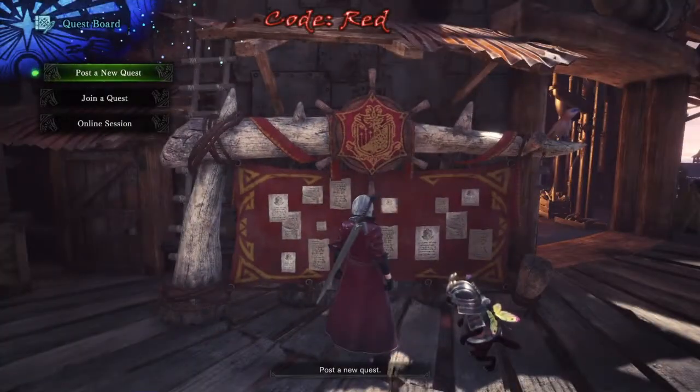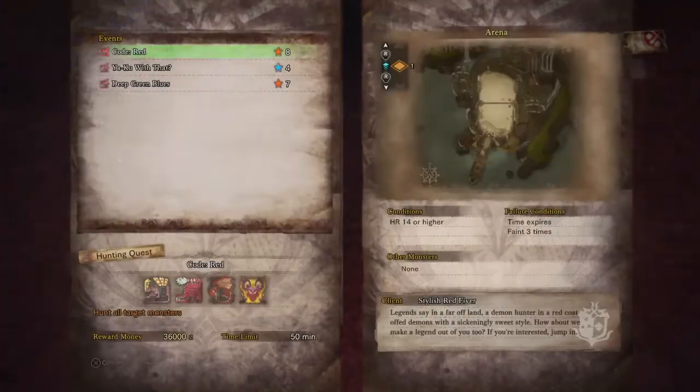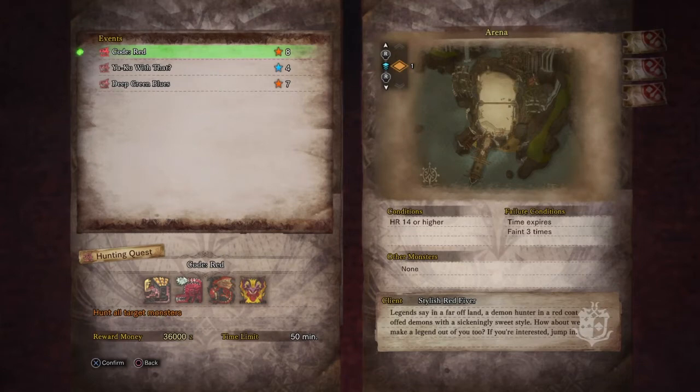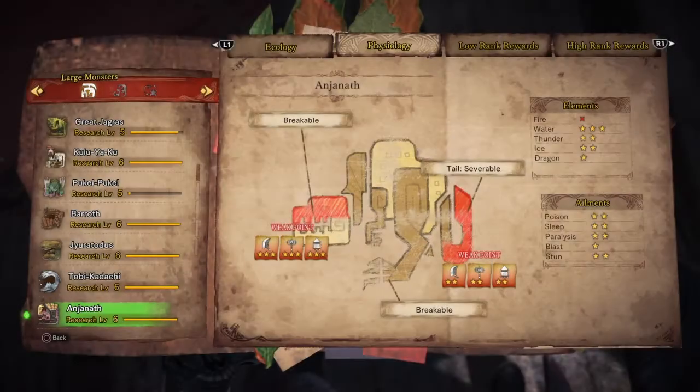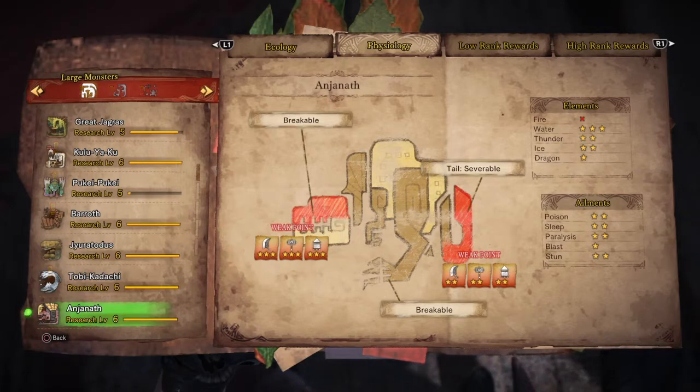So what you want to do first is check out the event. Here you can see there are 3 monsters that have a fire attack, so you definitely want some fire resistances. Ice is effective on 2 monsters — one is just one star and another is just two stars — so I think it's the most effective element you can use here.